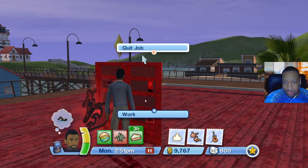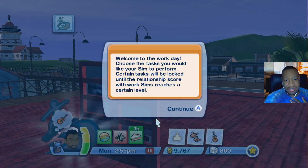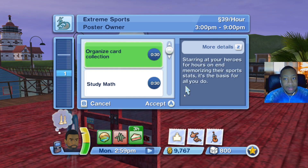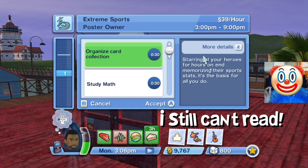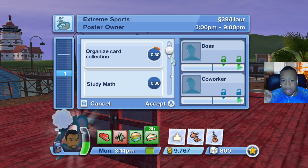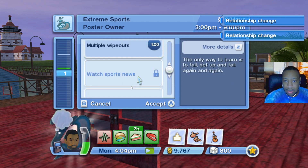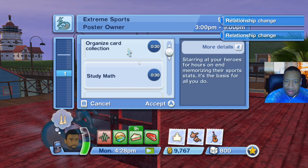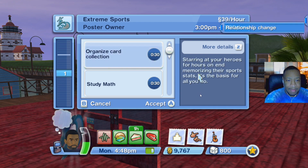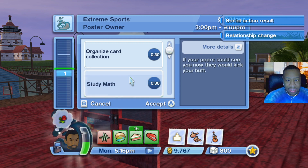Welcome to the work day! We get to choose a task for our sim to perform — certain tasks are locked until relationship scores with work sims reach a certain level. We're at the bottom tier as an 'extreme sports poster owner.' Our options include staring at heroes, organizing a card collection, studying math, doing multiple wipeouts on the beach, or rearranging posters on the wall. The description says 'memorizing their sports stats is the basis for all you do.' For the easiest option: 'if your peers could see you now they would kick your butt.'